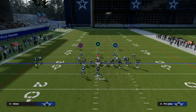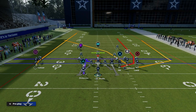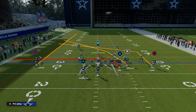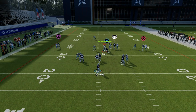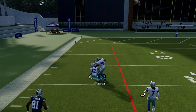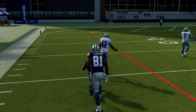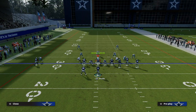Another thing I haven't covered yet is if you're getting press man — cover one style, press man. Look for whether there's safety help over the top. If there's not safety help, feel free to throw this fade up and over the top of the defense just like that. Debo Samuel has a short out lead ability that's going to ensure you win against the press, so you have that option as well.